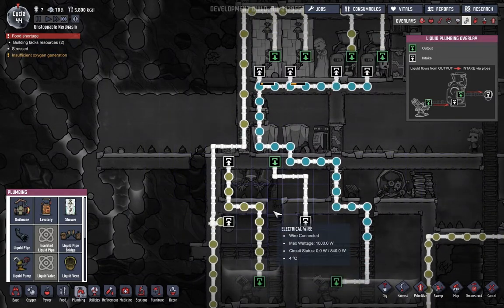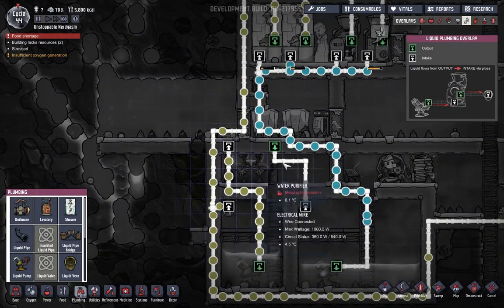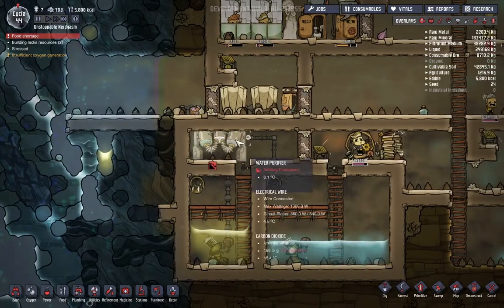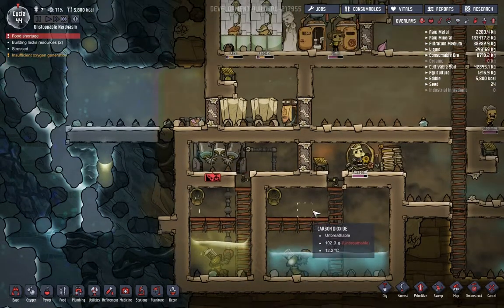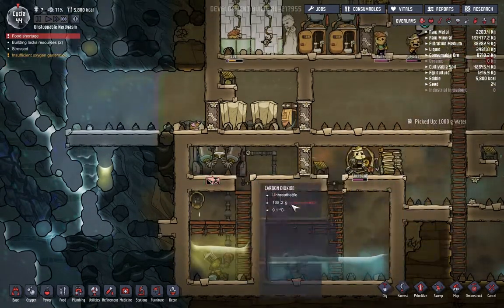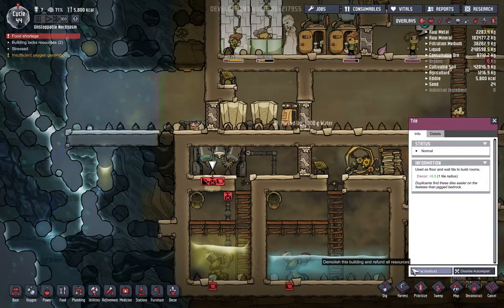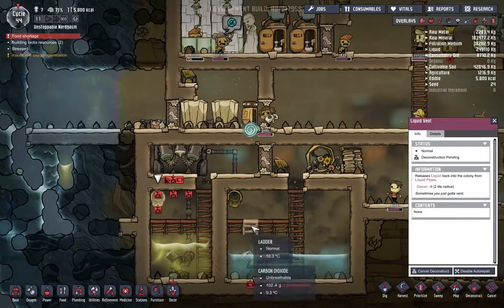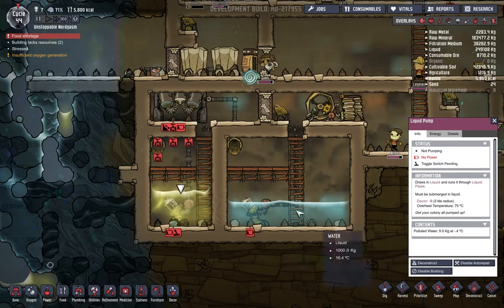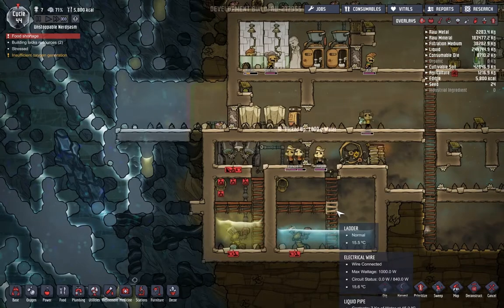We might need to drop this down too. Yeah, that's the problem right there - this thing is actually not on the right level. So we're going to deconstruct this. Deconstruct it, come on. We're going to need to deconstruct all these too. We're actually going to need to deconstruct this as well. This whole system needs to be stopped - disable that, disable that for now. We're going to have to redo all the system.